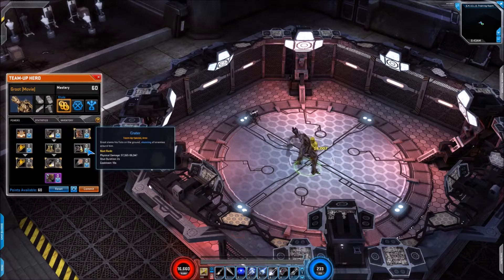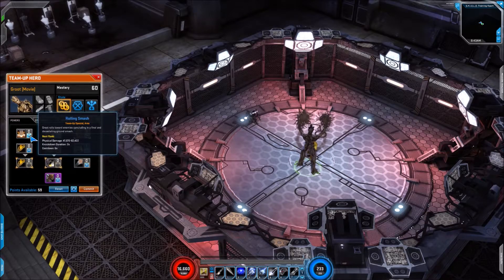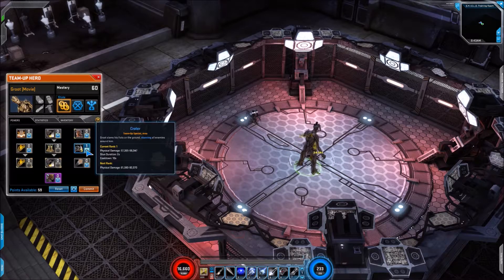Now we've actually got a fourth utility skill: Crater, which is physical damage but it has stun duration two seconds and cooldown of 10 seconds. So far we're looking at knock down, immobilise, a heal, and also a stun — and this is in a 200 splinter hero or a hero you can get through achievement rewards. Absolutely fantastic.